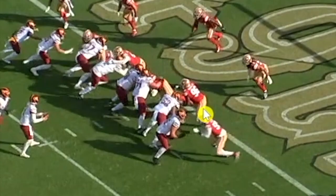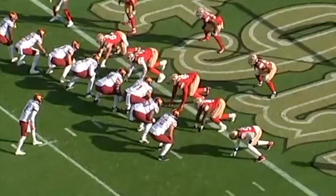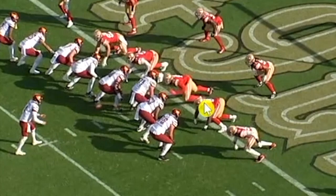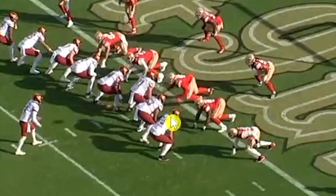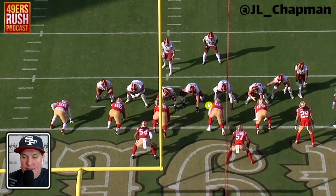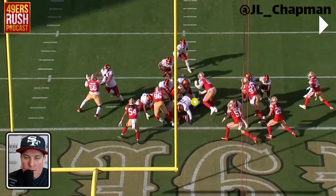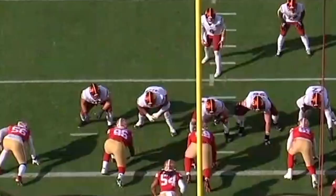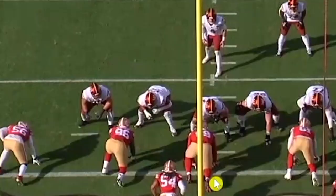Defensive end right here — we're in our goal line package. That's Ty McGill right here. He stands him up. Fred Warner gets in there. That is just crazy — that is three guys making this play: Kinlaw, Ty McGill, and Fred Warner. Everybody's moving to the opposite end of the line of scrimmage. He jumps but doesn't get it. Fred Warner gets in there, grabs the waist, pulls him down. Defensive tackle plays were elite this game. McGill gets pushed back a little bit late, but had a nice initial surge until Warner got there.